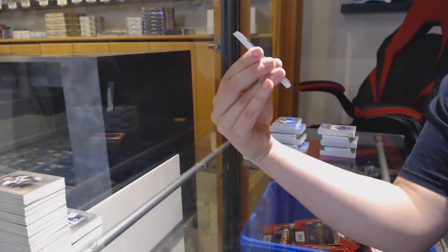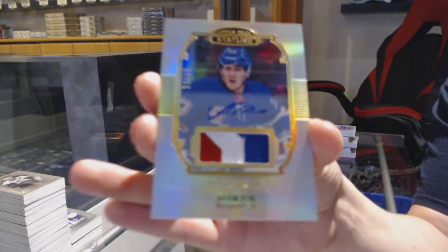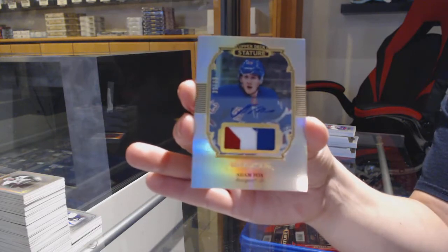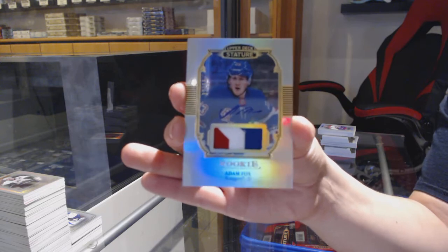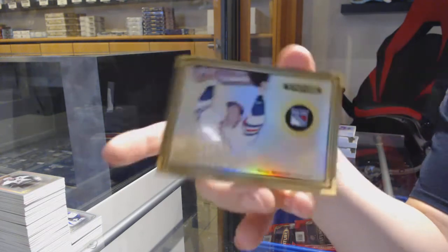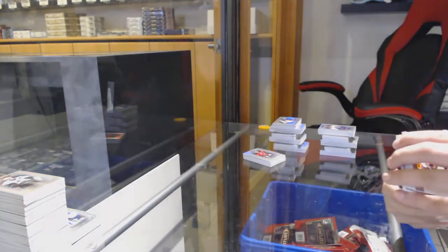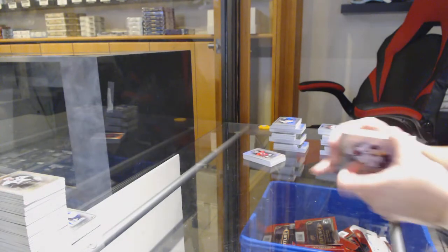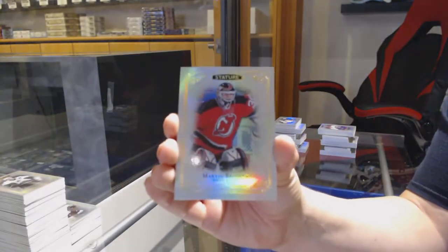Rookie Patch Auto number to 33 for the New York Rangers — Adam Fox. And Century Momentous for the Rangers — Mark Messier. That was a nice box — the Adam Fox was very pretty. Base for the New Jersey Devils — Martin Brodeur. Sergei Bobrovsky for the Florida Panthers. Rookie of Morgan Frost for the Philadelphia Flyers. And Zach McEwen for the Vancouver Canucks.